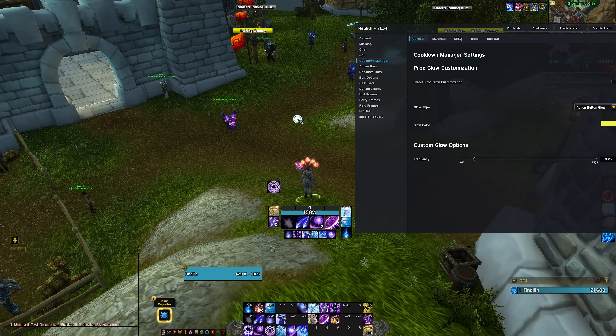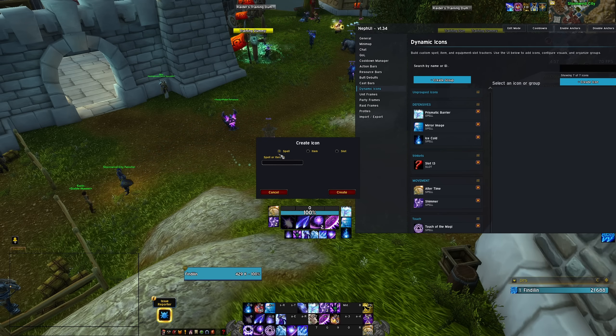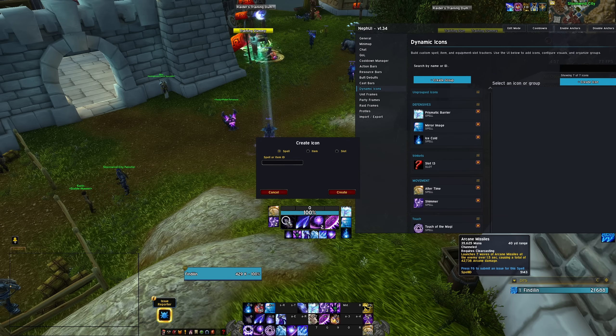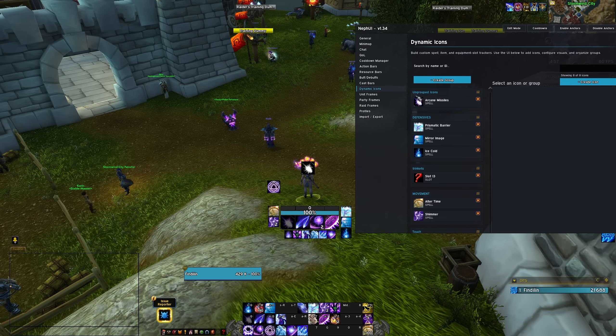Nothing will be as cool, simple, and dynamic as a Weak Aura set — this will be more tedious. It's like we are back in the stone age of add-on development because of Blizzard's restrictions. To get abilities outside of the default blocks, you use Dynamic Icons. You create a new group — call it 'defensives' — then create a new icon and choose the spell ID, item ID, or gear slot. For example, type 5143 for Arcane Missiles and put it in whichever category you want.